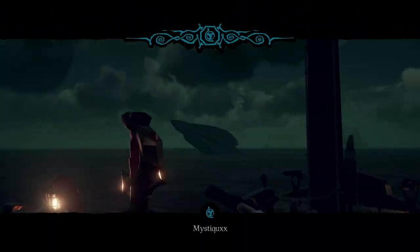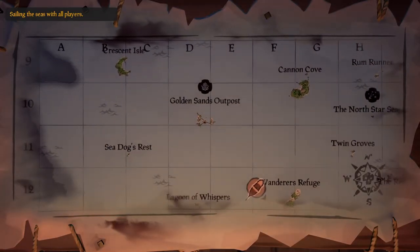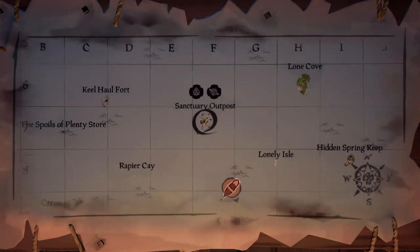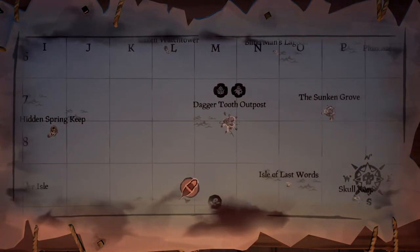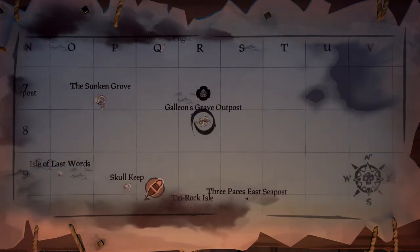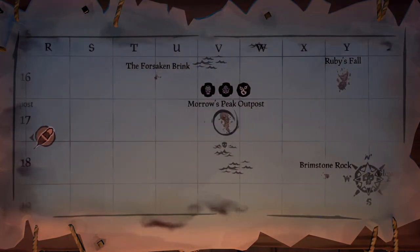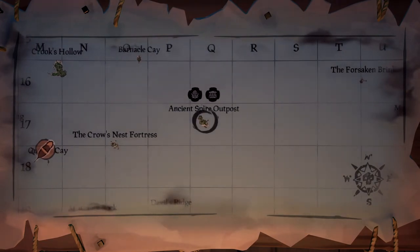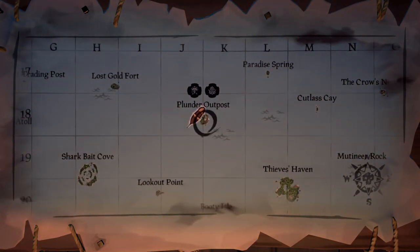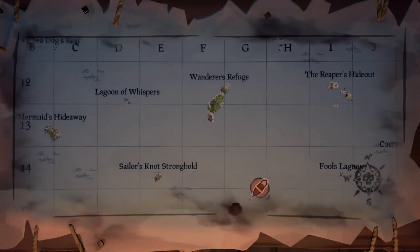To make this clearer, I'll explain the route you should be taking from outpost to outpost. Our adventure starts at Golden Sands. We head north by northeast to Sanctuary Outpost. From there we head straight east to Daggertooth. Following on from that we head east again to Galleon's Grave. Moving from there south by southeast to Morrow's Peak. From Morrow's Peak we head straight west to Ancient Spire and then west again to Plunder. Finally wrapping it up back to Golden Sands, which is northwest from Plunder Outpost.